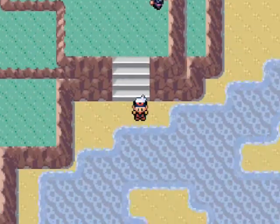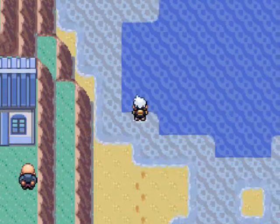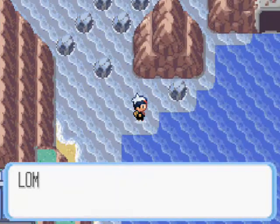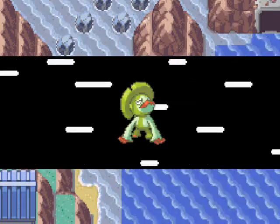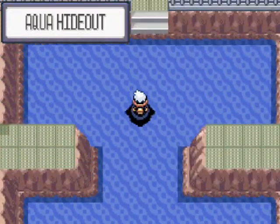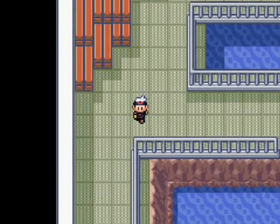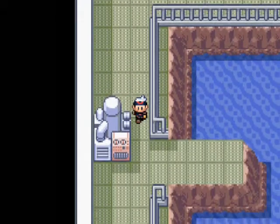Hoenn is in danger, but we still have time. We need to go to Lilycove Cove — that's where the Team Aqua base is. So let's surf in. Let's hope we can get past those two indestructible guards. Now there is a guard wandering around here. I decide to avoid him — not evolve him. That would be odd, wouldn't it?